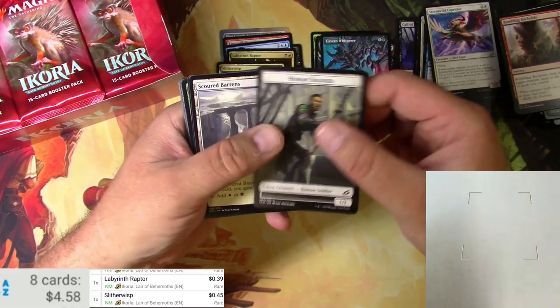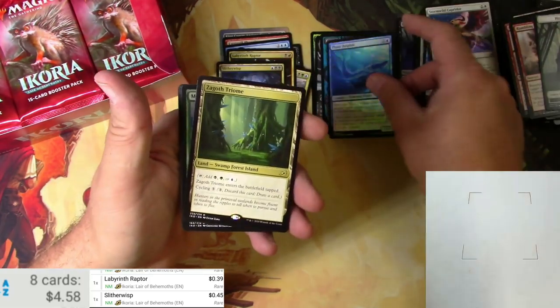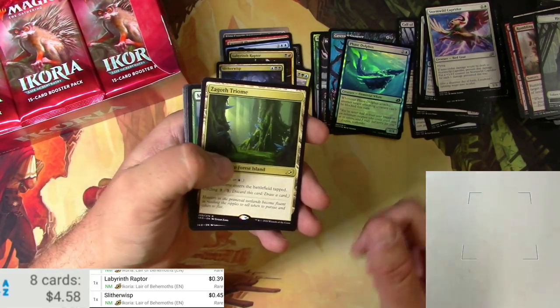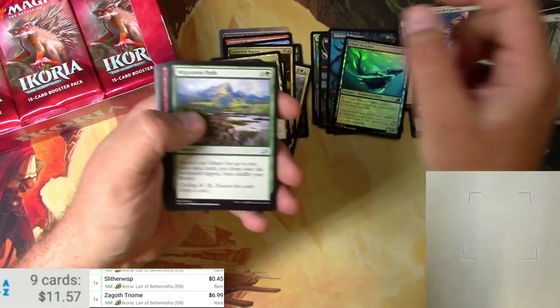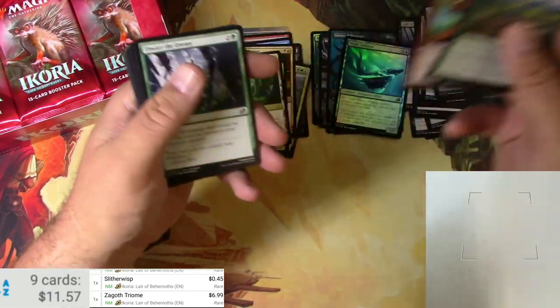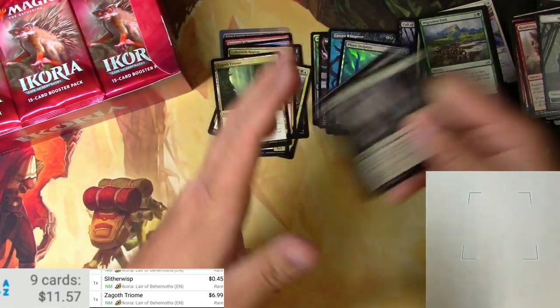We're gonna hit a clump. We got a Phase Dolphin in foil and a Zagoth Triome. The triomes are good — it's all about the triomes sometimes. No alternates.